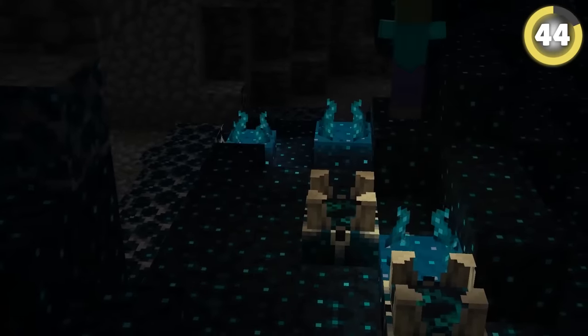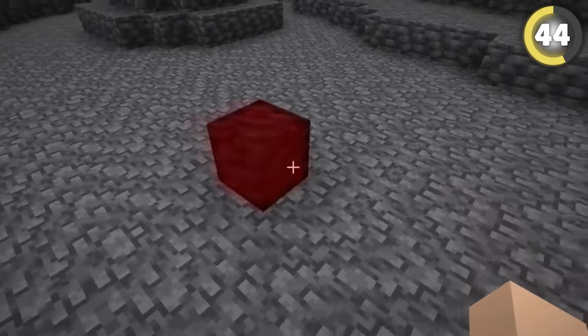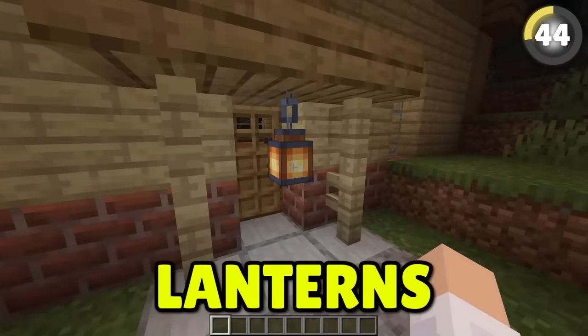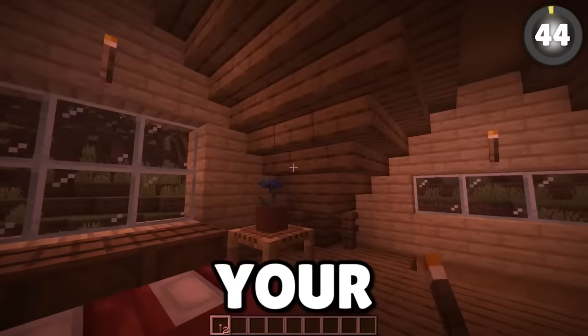Torches in Minecraft emit a light level of 14, but light levels go up to 15, from 0 to 15 where 0 is a block that emits no light. The best light blocks are sunlight, beacons, jack-o'-lanterns, fire, glowstone, lanterns, and end portal frames for some reason.